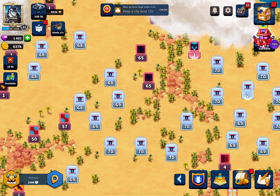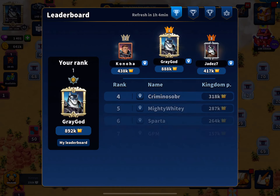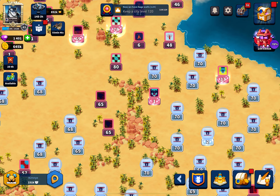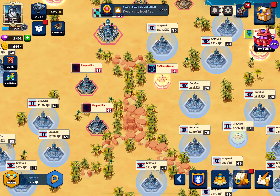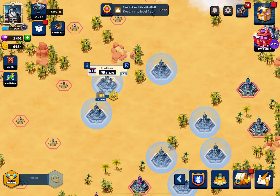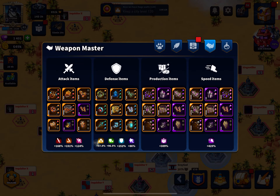Then I went into a dry spell where people stopped attacking me. You find this often when you're the highest KP on the map — people won't attack as often. So I activated my bubble and waited for others to climb to my level. The highest person before was around 200k KP but now there are people in the mid 400s and 300s, so there are more targets once my bubble drops. I have troops positioned strategically at access points around the map.